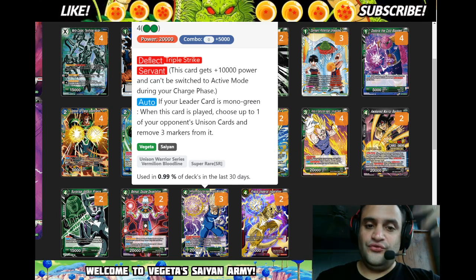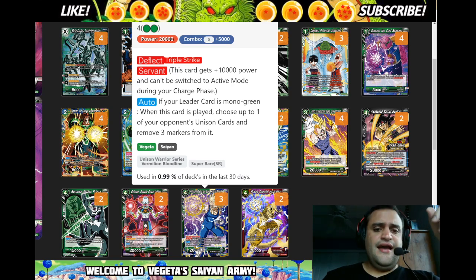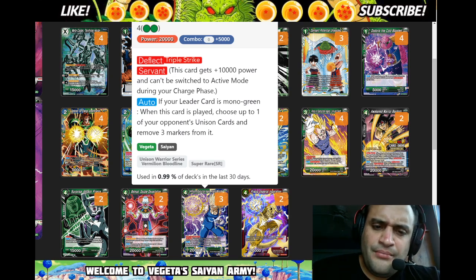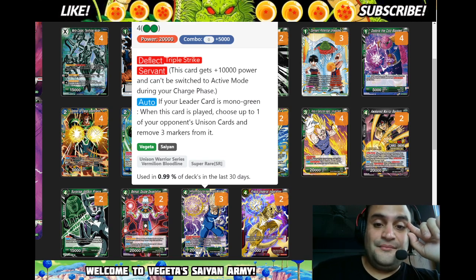This four-drop is nuts — he has Deflect and Triple Strike, and he's a Servant so he's really a 30k even though he says 20k. When your leader is mono green and you play this card with Deflect hitting the board, you grab up to one of your opponent's unison cards.